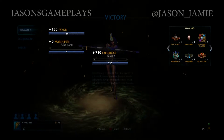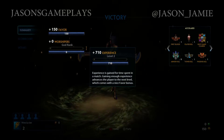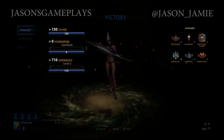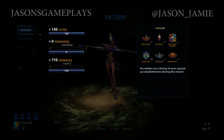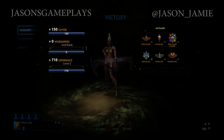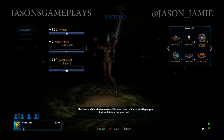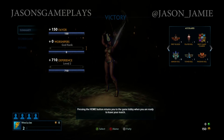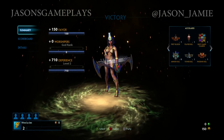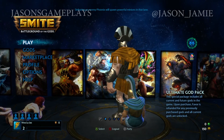Experience is gained for time spent in a match. Gaining enough experience advances the player to the next level, which comes with a nice favor bonus. Accolades are a listing of your special accomplishments during the match. There are additional screens accessible from these buttons that will give you further details about your match. Pressing the home button returns you to the game lobby when you are ready to leave.